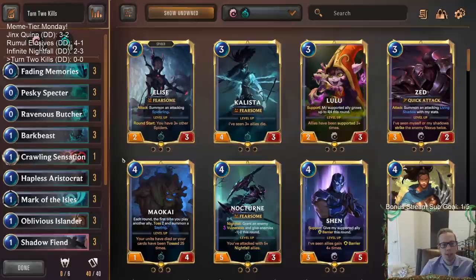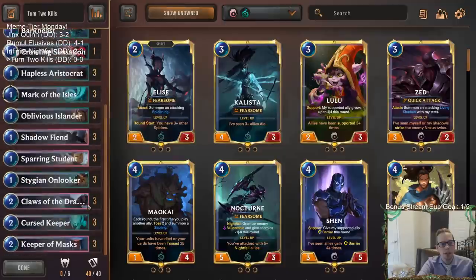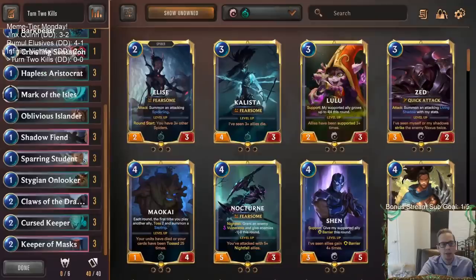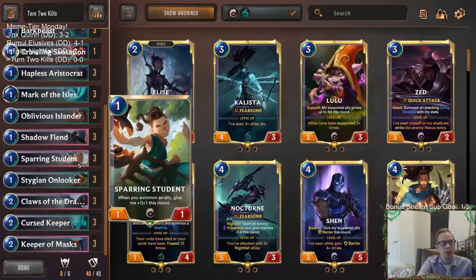You're only going to have six cards by turn two — four in hand to start, you draw a fifth on turn one, and a sixth on turn two. So we need the perfect six cards to do this. The most important card is probably Sparring Student, because if you play Sparring Student on turn one and then on turn two you play the other five cards — if there are five other units — that gives the Sparring Student plus five, plus five, making it a 6/6. That six damage from the 6/6 is going to be really important for getting all that damage in.